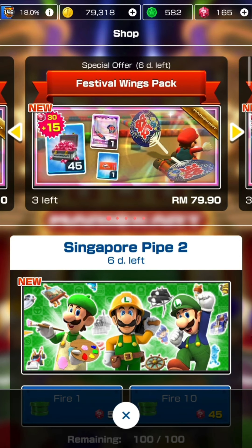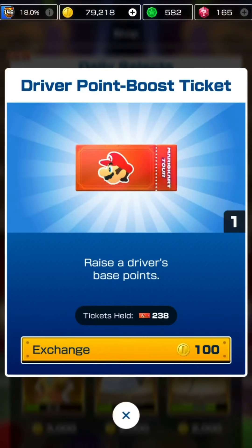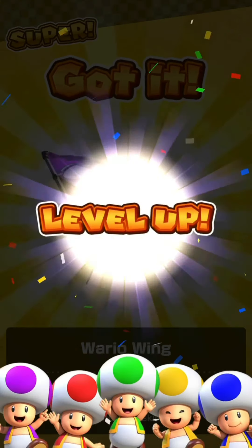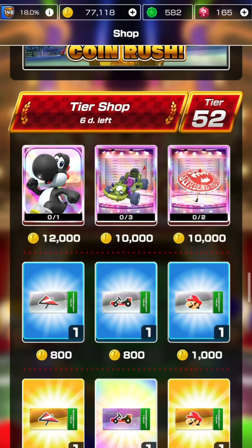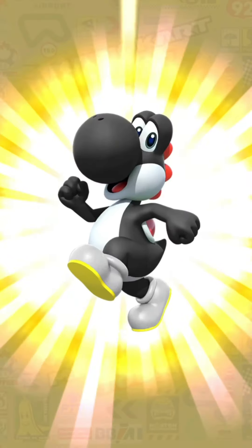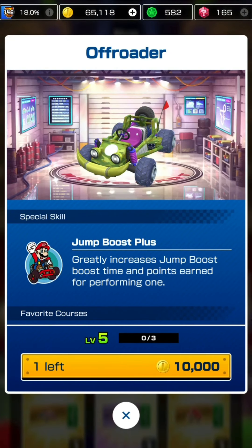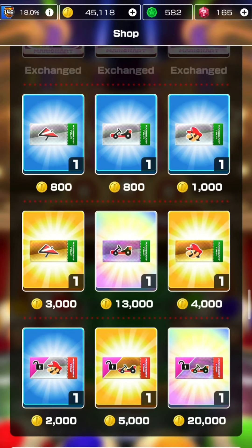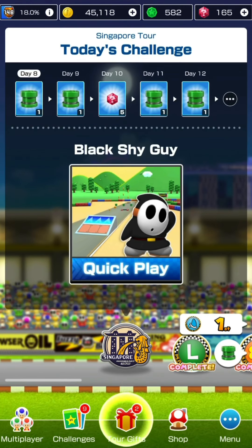Entering the shop - getting point boost tickets for gliders and drivers, and leveling Wario Wing up to level six. The favorite course new this week is Culinary Desert R. In the tier shop we have high-ends: Black Yoshi for 12,000 coins - grabbing that. Also the Offroader for 10,000 coins - grabbing that too. And the Dry Bowser Umbrella for 10,000 coins - getting that as well. That's using up most of my coins, plus the regular tickets always seen in the tier shop.